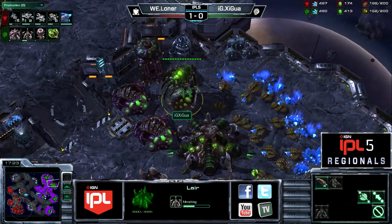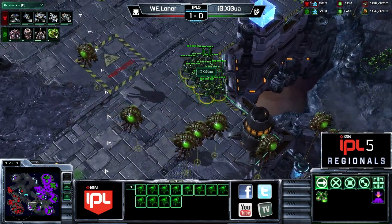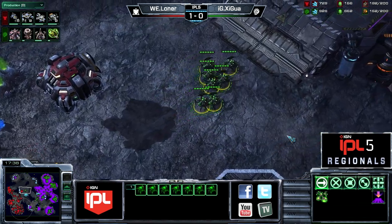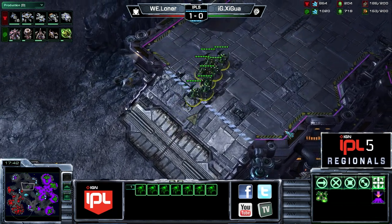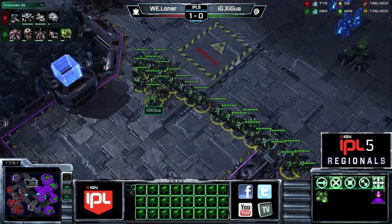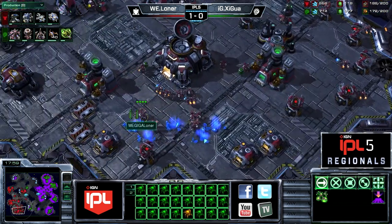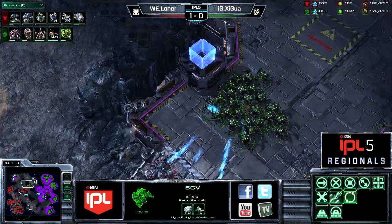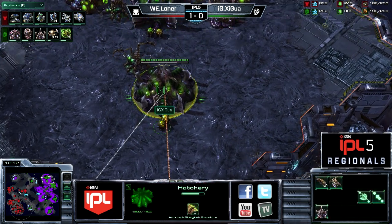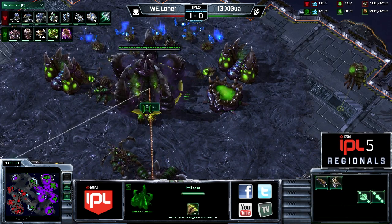He is building a second Spire now, so it's definitely going to be Broodlords — 100% Broodlords. You can get some Vikings early on, and in this case I think Loner is getting Vikings a little bit earlier than normal just because of the prevalence of overlord drops. If he can have those Vikings patrolling around the bases, it creates a large detriment to Shigua considering going for these drops — it could scare him enough to stop. Armies clashing just outside the fourth base of Loner. Shigua is forced back, just poking in there a little bit, nothing too out of the ordinary. Hive Tech is just about to finish up, so we will see that Greater Spire morphing in momentarily.